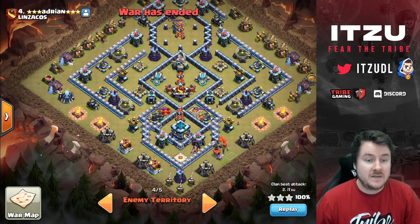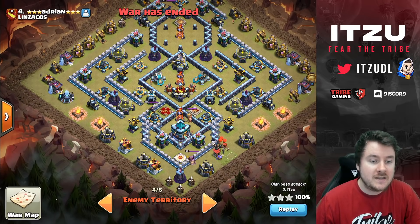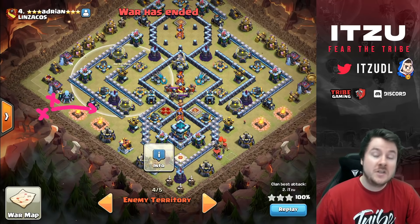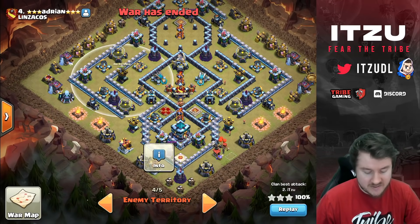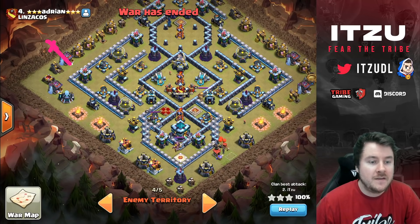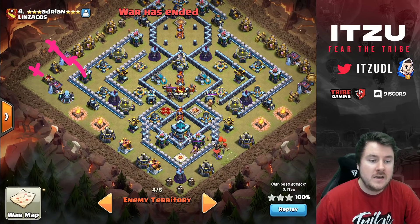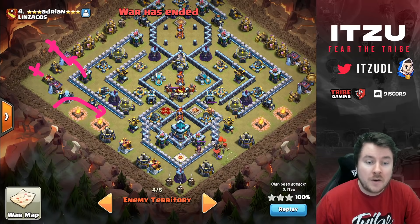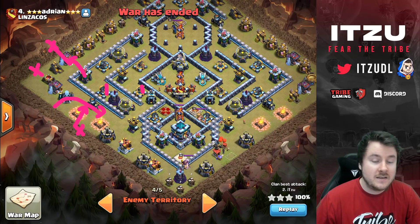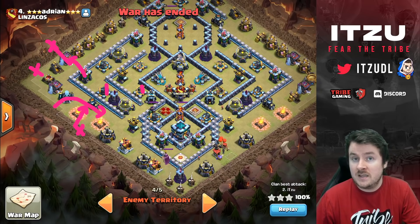The next problem is the Air Defense, which is set back in the second row. If I place my healers normally, they'll likely get dragged into its range. So I need to delay the healers. My plan: use a Coco Loon and Baby Dragon to draw the Arch Tower, then place the Queen. Support with a Wizard, and once the Coco Loon is dead and the Arch Tower switches to the Baby Dragon, drop the Queen. An Ice Golem tanks the Cannon and Ground X-bow so the healers stay out of Air Defense range.